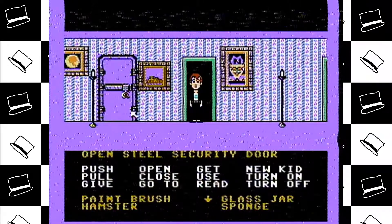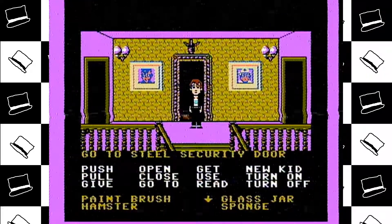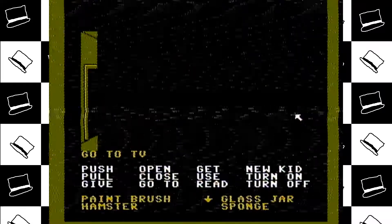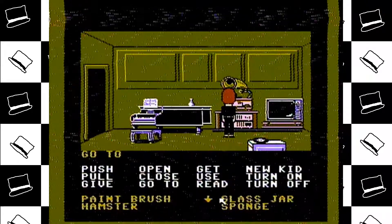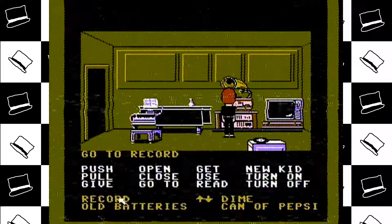We'll open Steel's security door. Go ahead, Dave. All right. What was in this room? He's out here. Come on up here. That's right — it was a record player. But you know what we do have? We have a record.